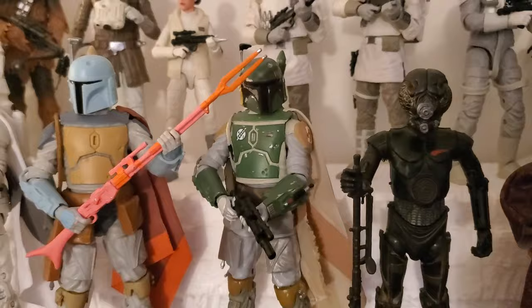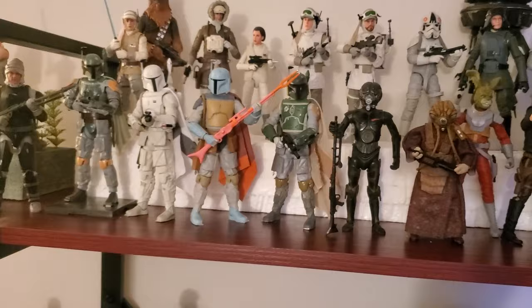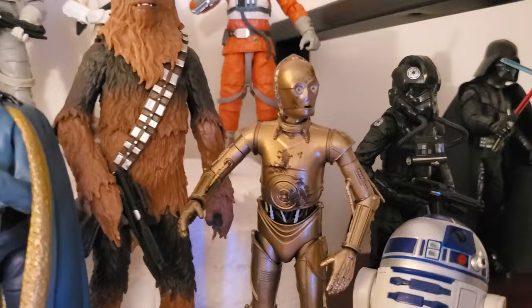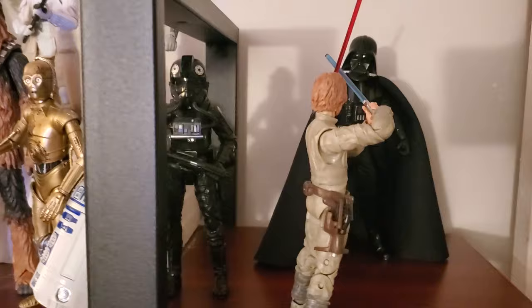And then this is the regular Empire Boba — that was a gift, thank you again. Zuckuss, 4-LOM. I still lack Bossk and IG-88, one day hopefully. And then Lobot and Han and Lando and Chewie and 3PO. This Chewie/3PO — that's the set where 3PO comes apart and can go on Chewie's back — great looking 3PO, just have him assembled. One of the new R2s there — I have three of them but I've got one there. Then over here, got Luke and Vader battling and a TIE Fighter Pilot.